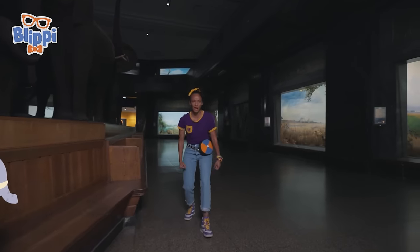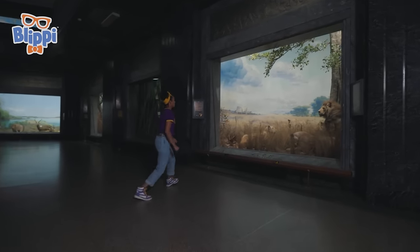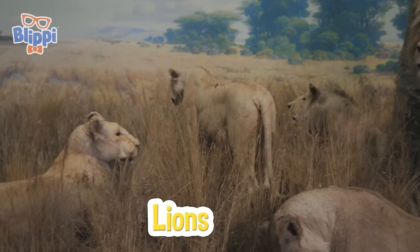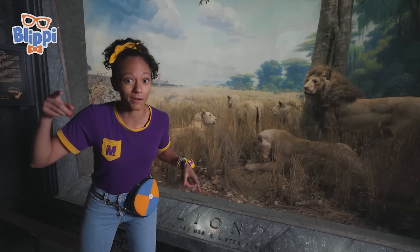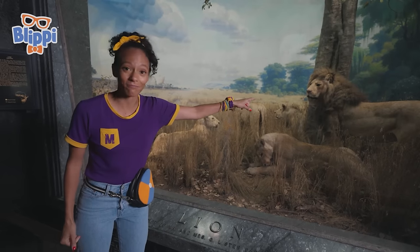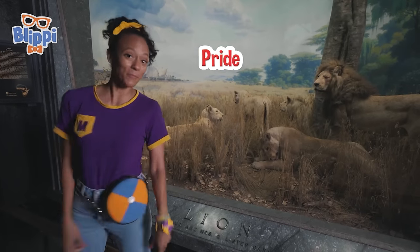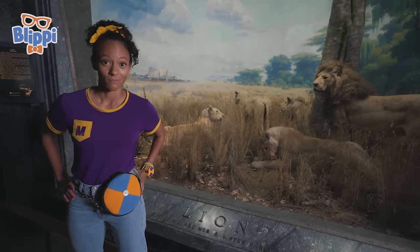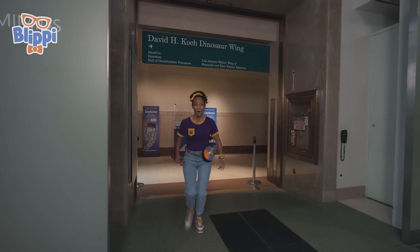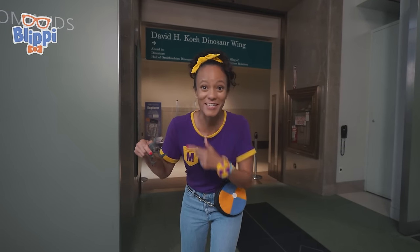Will you act like an elephant with me? Get your trunk out! Maybe you can stomp like an elephant! These really big cats are lions. That one with the mane — all of the hair — that's a male lion. The other lions that don't have manes are females. A group of lions is called a pride. I still don't see any dinosaurs — let's keep looking. We're in the dinosaur room — there has to be a T-Rex here, right?